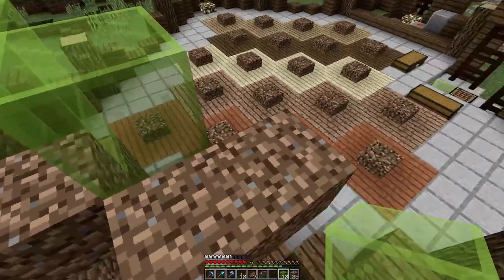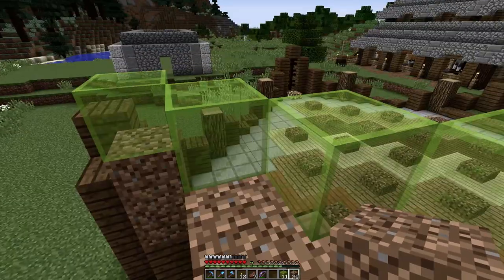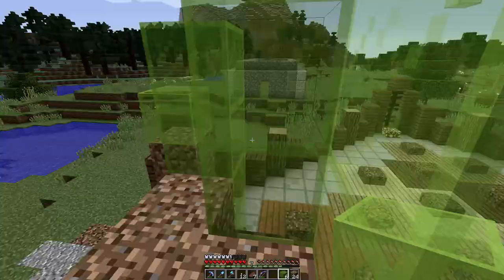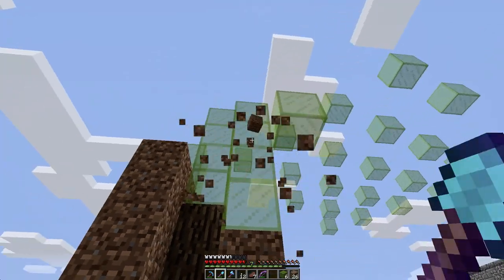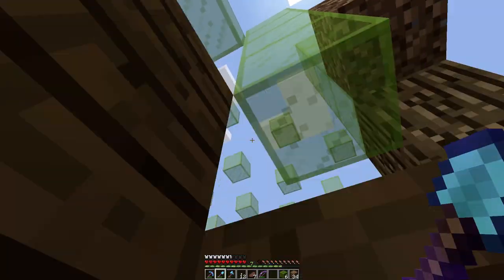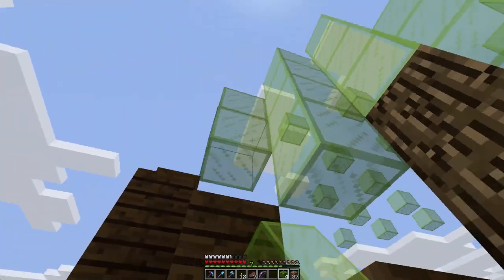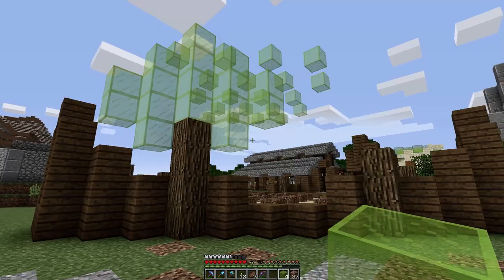I'll bring this all the way across. I do have my silk touch pickaxe on me just in case I mess this up. Our center is right here, so let's do across here and then maybe one on top — let's see how that looks. One on top, there we go. Let's jump down. Let's get our scaffolding out of the way and step back. I think we can fatten it up — it's looking good but I think we need to bring it down here and here. Yeah, yeah, that's much better, awesome.